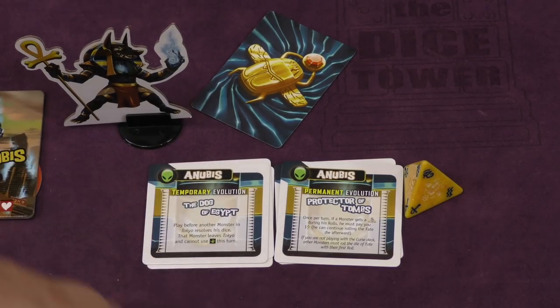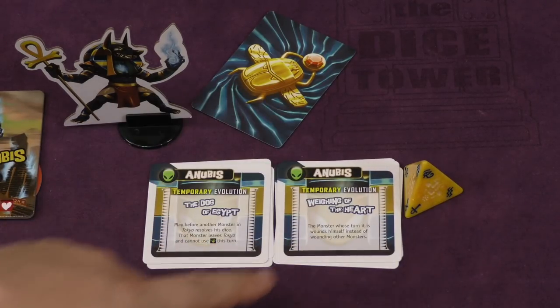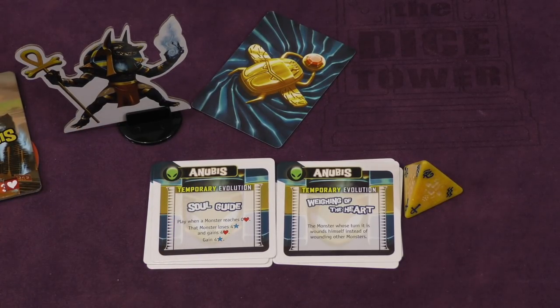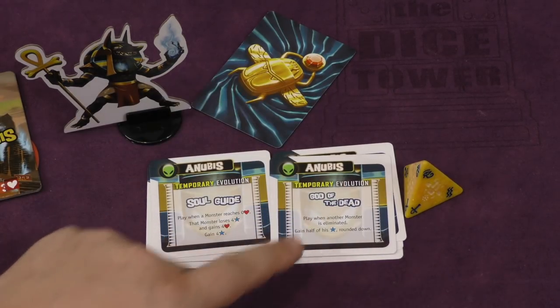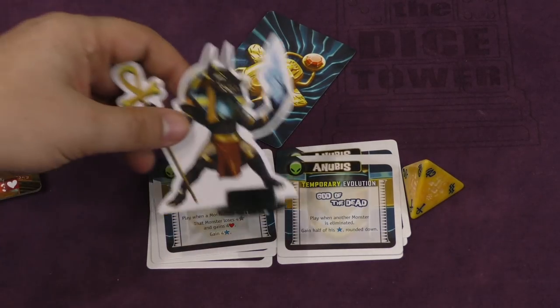But it's the temporary ones that might even be cooler. Here, you can force someone to leave Tokyo. Here, you can make someone wound themselves instead of everybody else — I love that one. Here, you can play when someone reaches zero: they lose four points and get four health back, so you keep them alive and take four of their points. And here, a really powerful one: when another monster is eliminated, you get half their points rounded down. If they have like 12, 13, 14, 15 points, this could be huge. So he's a lot of fun to use.